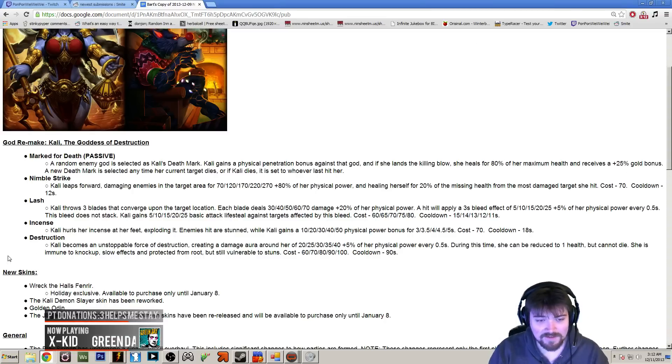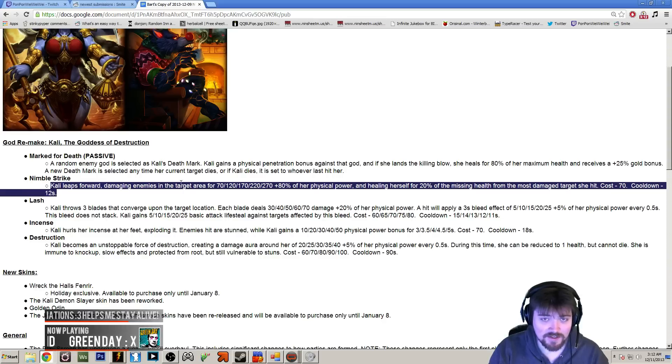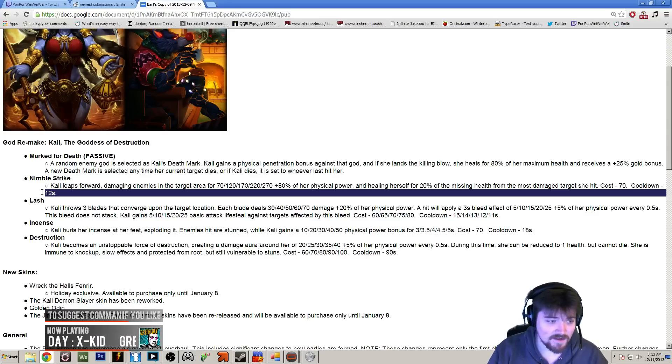The next ability is Nimble Strike. She leaps forward — this is a jump — and lands at a location dealing damage. The person that is hurt the most gives you 20% of their missing health back. This is going to be a quick hyper heal if you really need it, or you can just use it to escape. It's on a pretty low cooldown of 12 seconds.